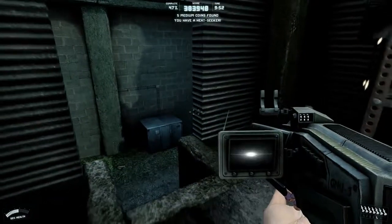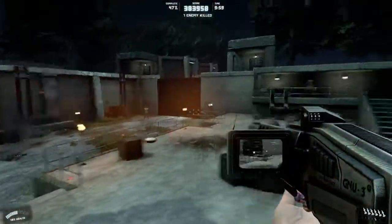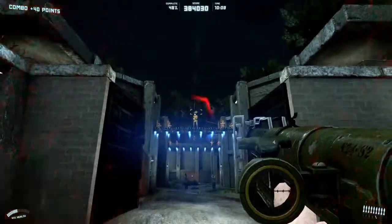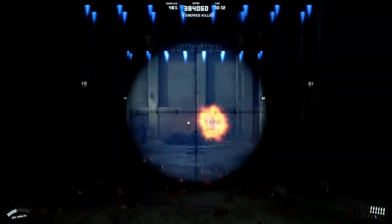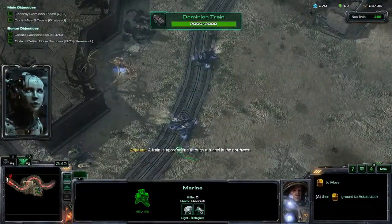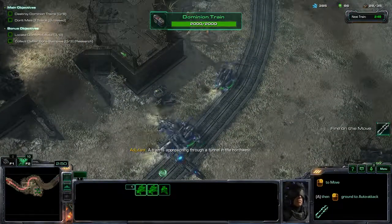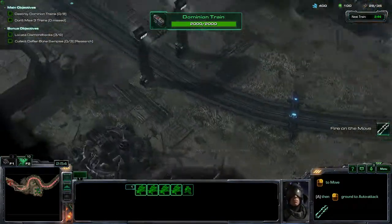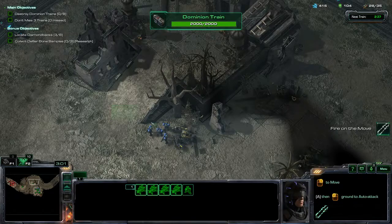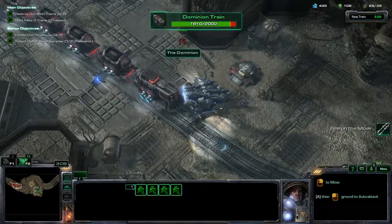Wow, why do you have an eye on me? I do bad things bad — that one's gonna hurt. A train is approaching through a tunnel in the northwest. Go on. Of course. What's the plan? On the move. By the numbers, boys. Go, go, go. I'm on it.